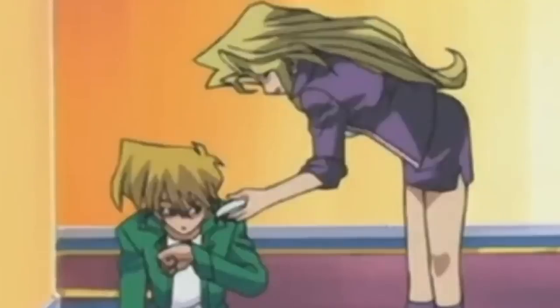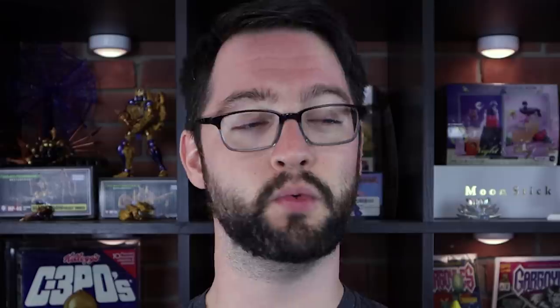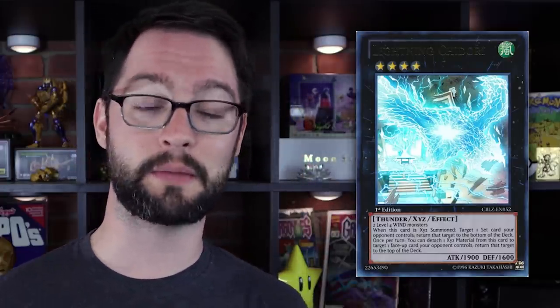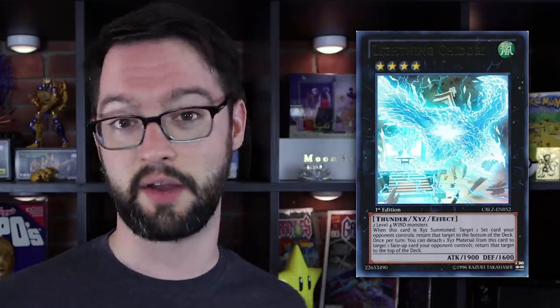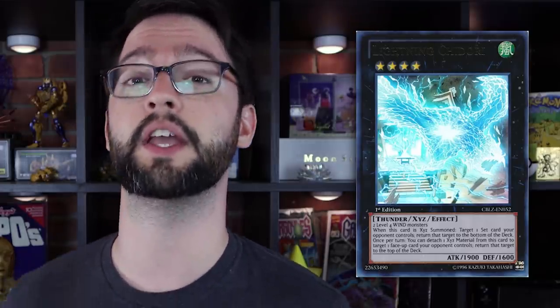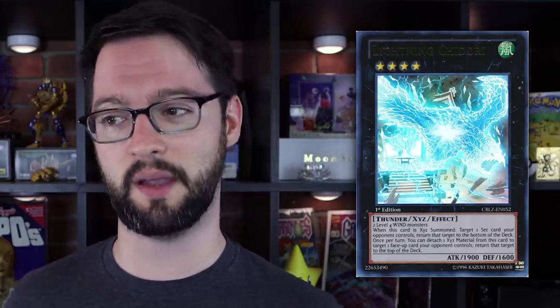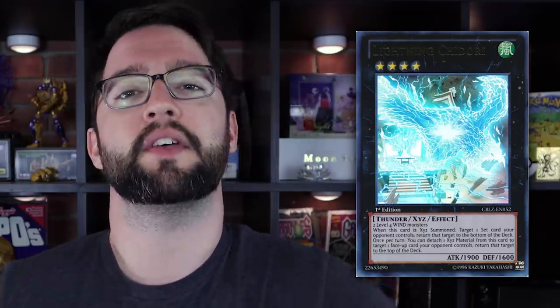What makes Lightning Chidori really cool is the amount of advantage you can tease out of it. When Xyz summoned, you can target one set card your opponent controls and return it to the bottom of their deck. Also, you can detach one material to target one face-up card they control and put that on top of their deck. So this card can reliably remove like two cards from your opponent's side of the field, three if they manage not to get rid of it. That's a pretty good investment — a huge, impactful play from the extra deck, especially at this time.